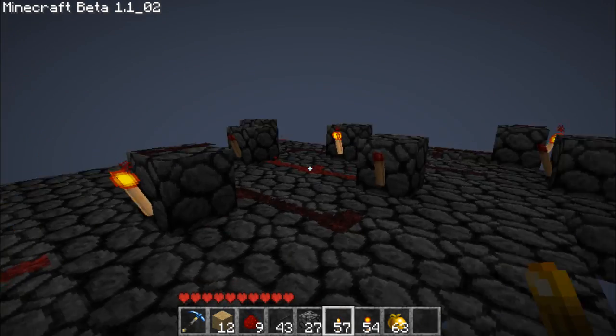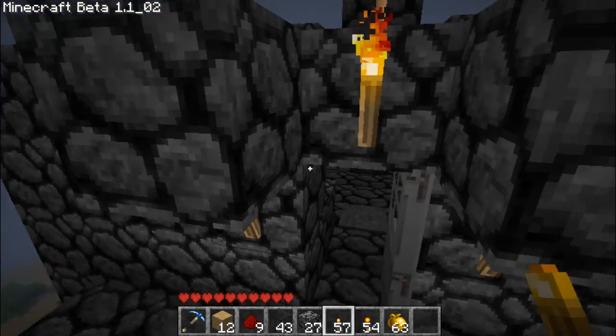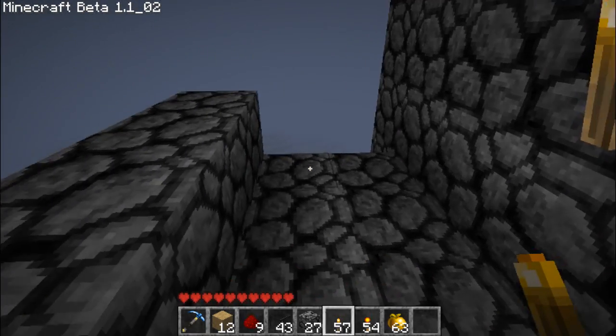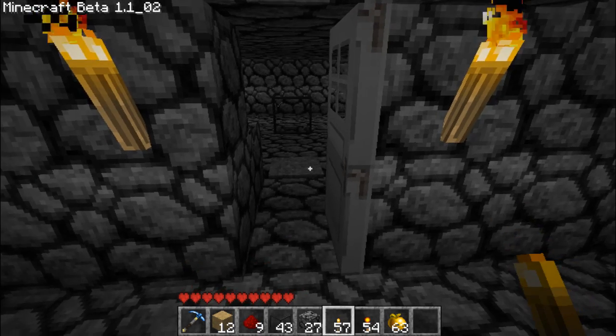If I were making this into a real dungeon, I would have this all enclosed so you couldn't get to it, but I needed to do a lot of resetting. This is a Zelda room where you would have to defeat the mobs inside to get the door to open again, and the door automatically closes when you enter.